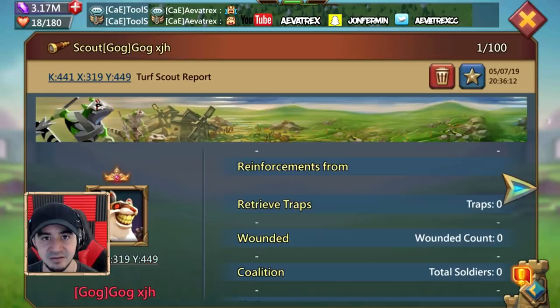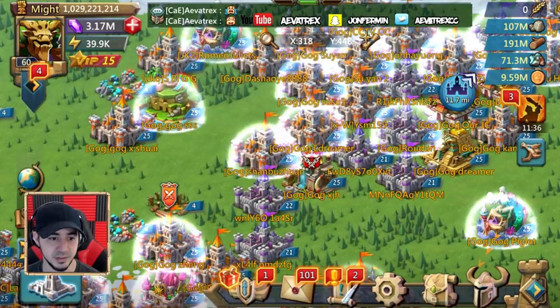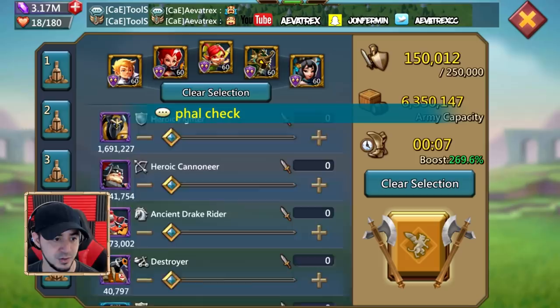So: wall HP, troop comp, and the wounded — those are the first things to know. Now let's go over here. I'm going to send the solo first and then explain why, because I don't know if this guy might put an anti on or something. I'm going to go ahead and attack — I have a preset ready — and let's go ahead and send it out.